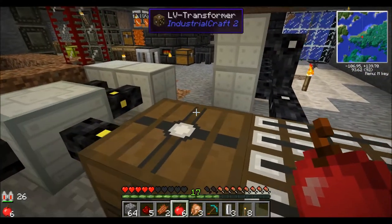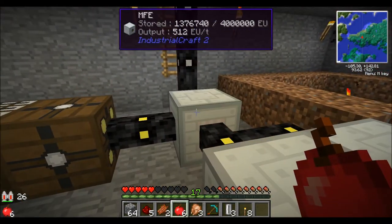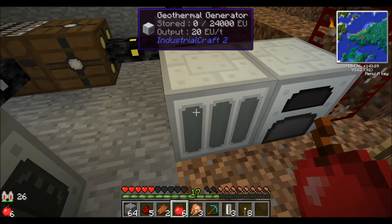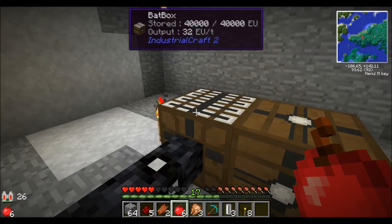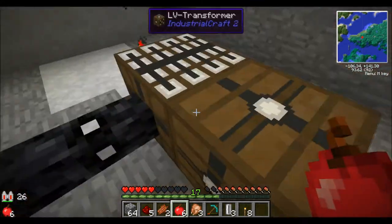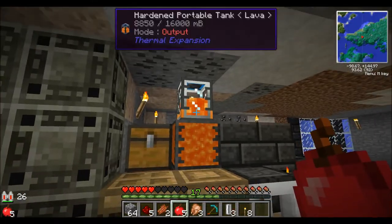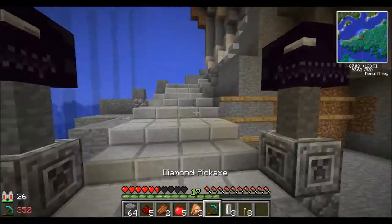I had to borrow his metalformer because I'm starting to make power for my base. I'm just going to see what a low voltage transformer does — MFE to a low voltage transformer. It puts out 20 EU a tick. This low voltage slows it down so it doesn't explode the bat box. But I am doing geothermal power. They already have a portal tank, but I need to get ahead of the game and get my power going.